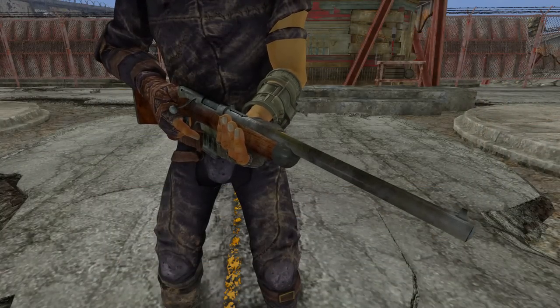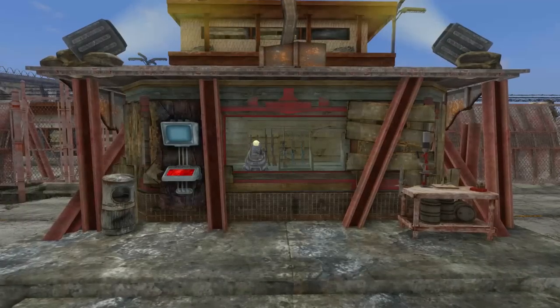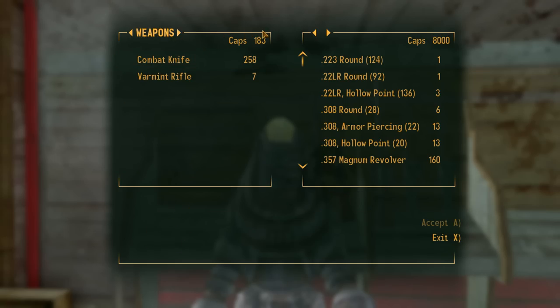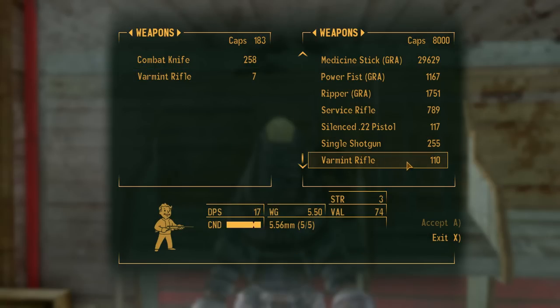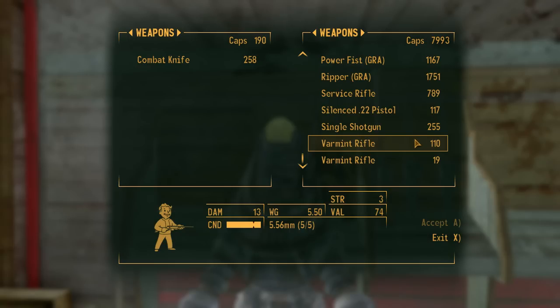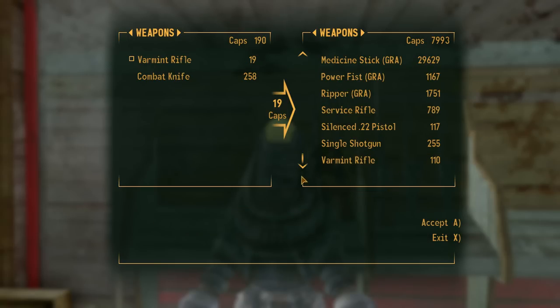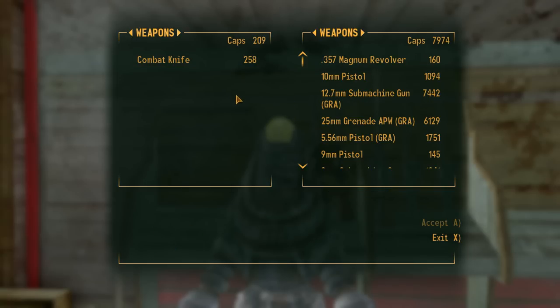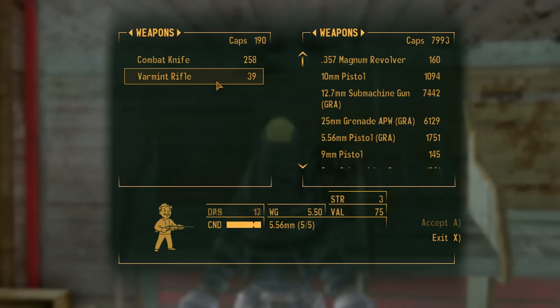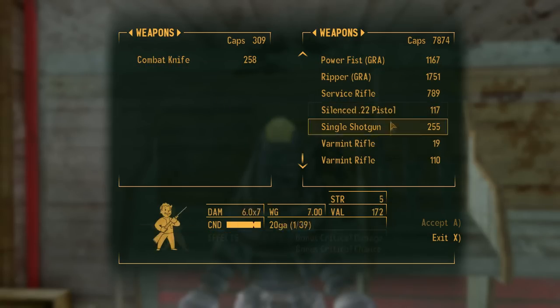A free weapon repair glitch exists in the game, with which you can also get large amounts of caps. This works with most vendors, especially ones selling armor and weapons. Check if you have the same weapon as the vendor — in this case the varmint rifle — and make sure you only have one in your inventory; the vendor should only have one as well, otherwise this glitch will not work. Make sure your weapon's condition is low. Sell your varmint rifle for 7 caps, and the vendor will sell it back at a slightly higher price. But when you purchase that same varmint rifle back, it will be fully repaired, and you can sell it again for an even higher price. The vendor's copy appears in low condition at the same price as before, but when you buy it back it's restored to full condition. You can keep selling and buying it back until the vendor has no money left, and you walk away with a fully repaired weapon.